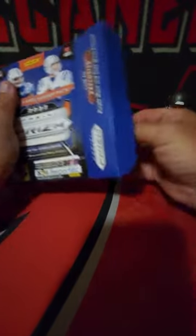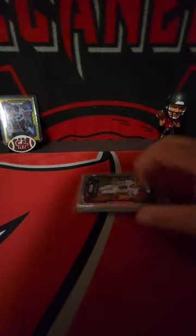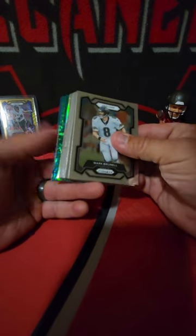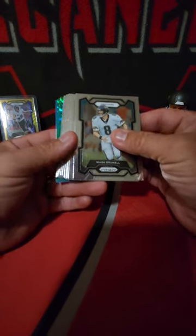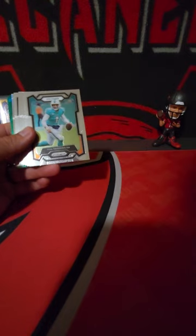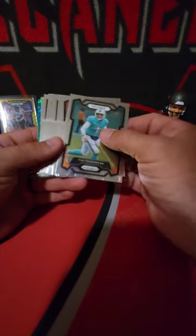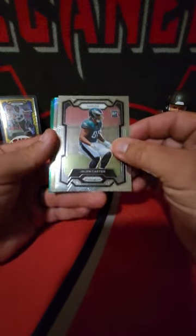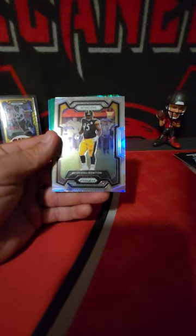I'll show one base card just on the off chance there's somebody watching who has never seen Prism get opened before. You can take a peek at what the base card looks like. After that I'm going to set the base aside and we'll get straight to the good stuff. All green here - you're gonna get four or five greens and one silver. Here's your base card, starts with a Mark Brunell, and here's the back side. You get a bunch of base and one base rookie - that's gonna be Jaylen Carter for the Philadelphia Eagles - and a silver rookie: Keanu Benton.